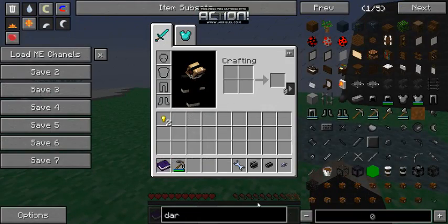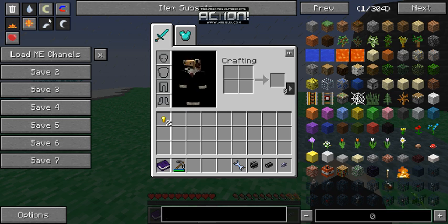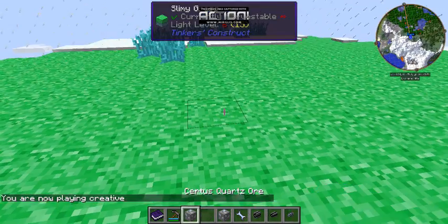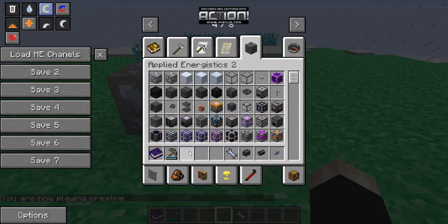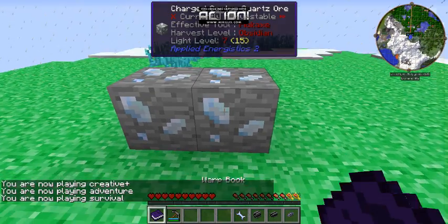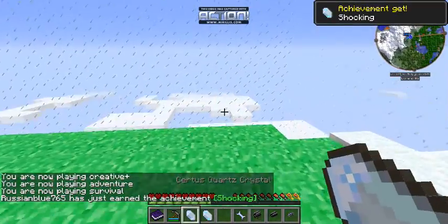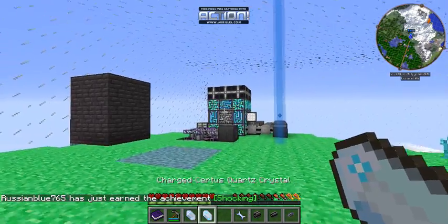Okay, before we start going into this stuff, this is what you do for the basis. There is World Spawn — there is Certus Quartz and Charged Certus Quartz. And when you mine them, you get, depending on which one, Certus Quartz or Charged Certus Quartz.